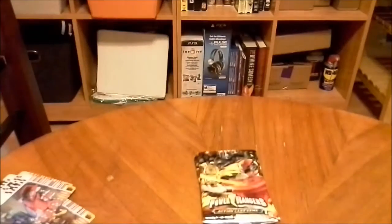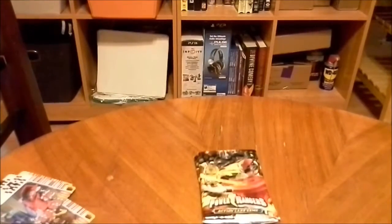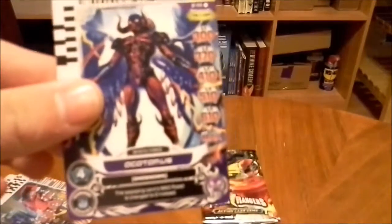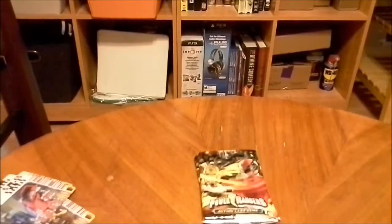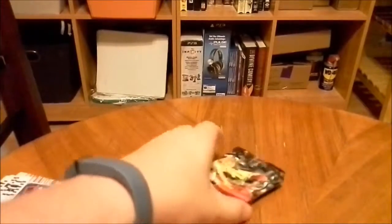Pink Megaforce, 0 cost, 1 assist. Red Galaxy, 0 cost, 1 assist. Yellow Megaforce, 1 cost, 2 assist. Red SPD Swat Ranger, 2 cost, 2 assist. Pink Galaxy, 0 cost, 1 assist. Blue Megaforce, 0 cost, 1 assist. Octimus, 4 cost, 3 assist. Sharkzord, 2 cost, 2 assist. Silver RPM Ranger, 2 cost, 2 assist. We have a High Octane Megazord, 5 cost, 4 assist — one right after the other.